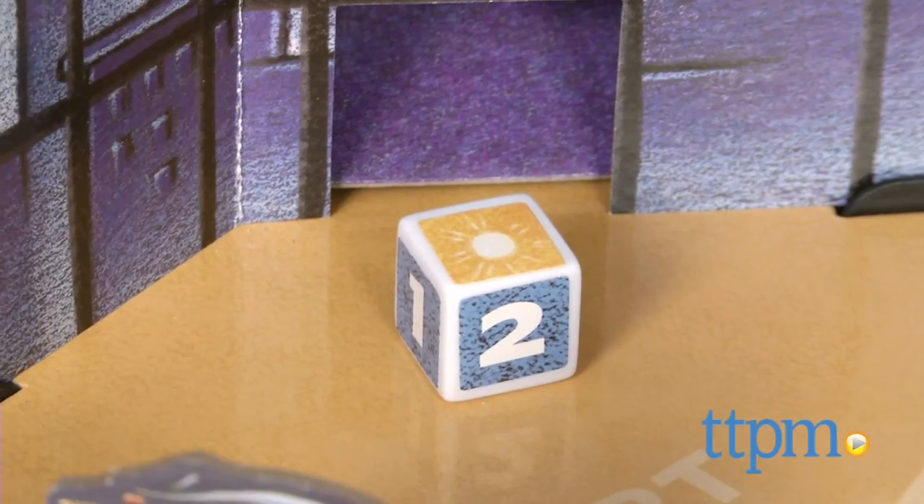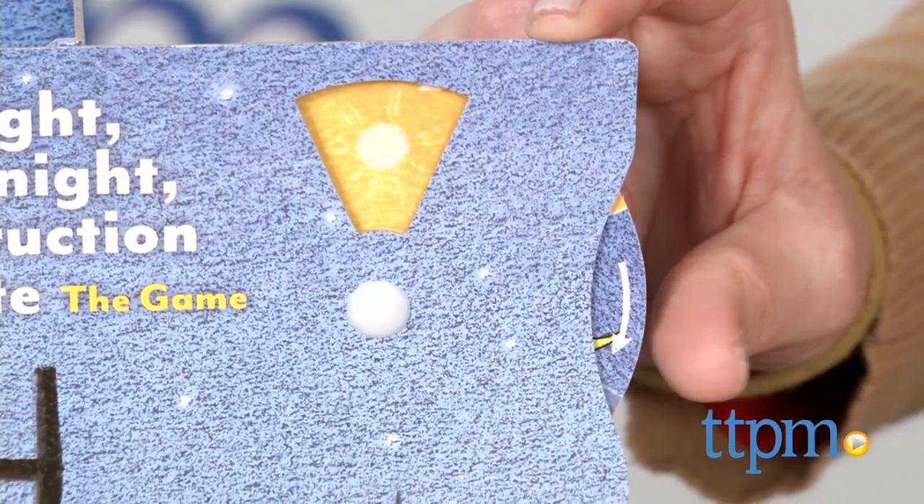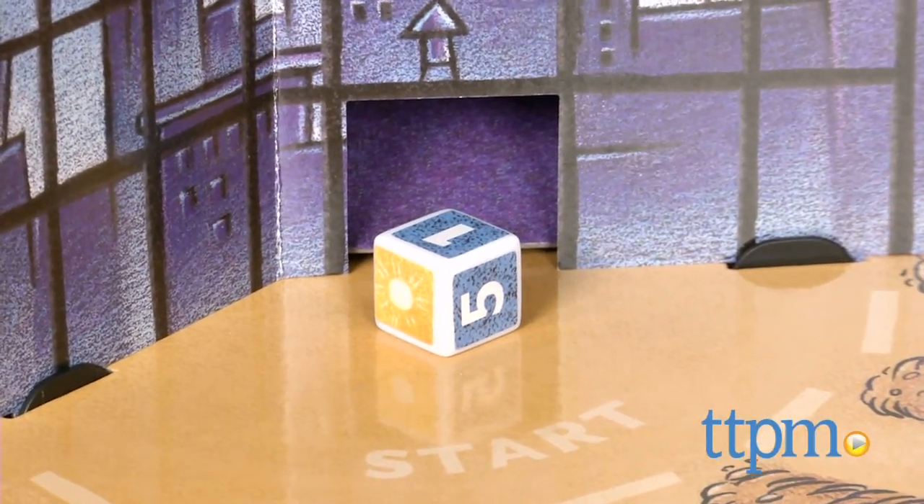If you roll a sun, you must turn the dial on the dice tower one space in the direction of the arrows and then roll again. The game ends when all the vehicles reach the end of their paths, or when the moon appears on the dial.